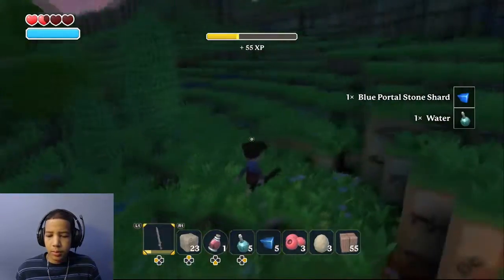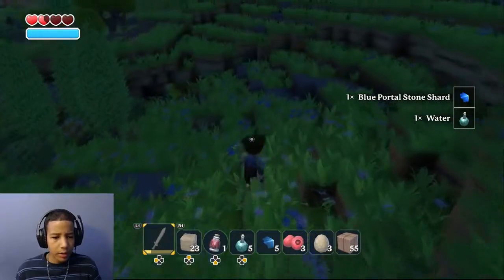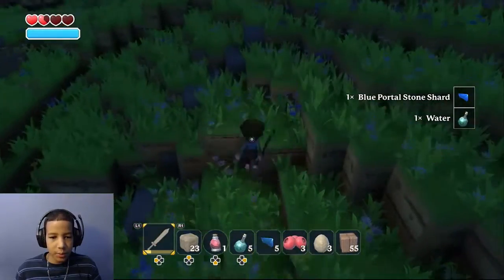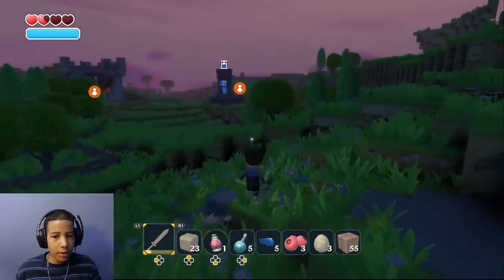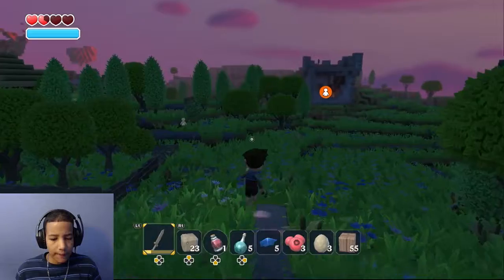Nice. A blue portal shard. I don't know how this works — do I just kind of explore this area a little? Let's go to this person. Maybe we can go to another island after that.